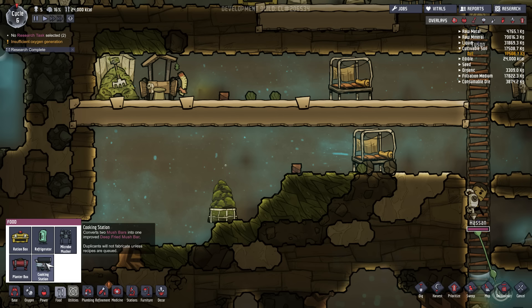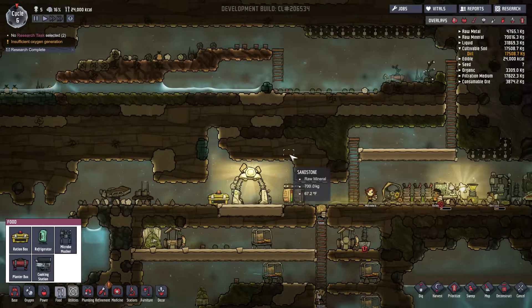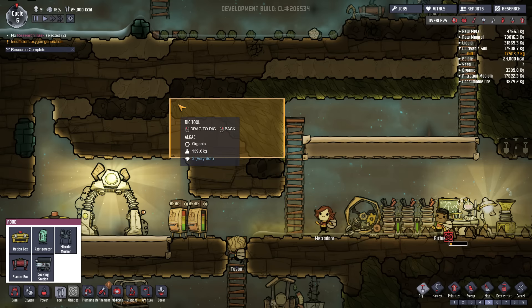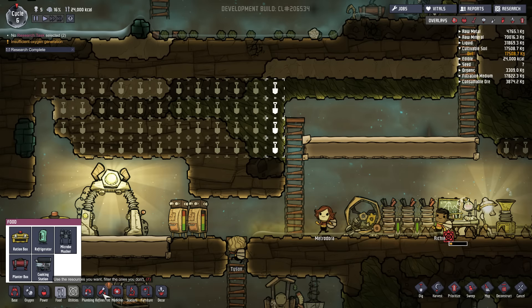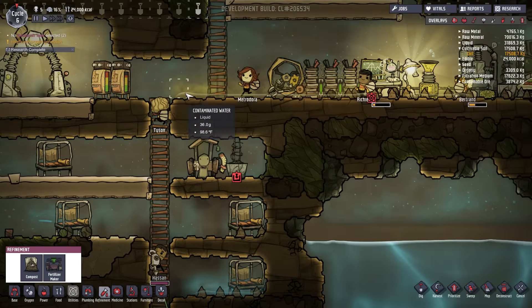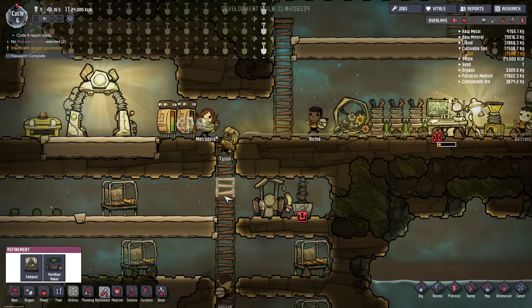A cooking station — converts two mush bars into one improved deep fried mush bar. Lovely. Where do I want to put that? It makes me feel like I'm getting a little congested over here and I should put my kitchen elsewhere, like up in here. Dig this out — maybe not so much at once. We got a cooking station. Fertilizer Maker uses contaminated water to produce fertilizer — oh, this is large. Where am I going to put that? This is contaminated water right here. I'm going to hit play and let them get to work.